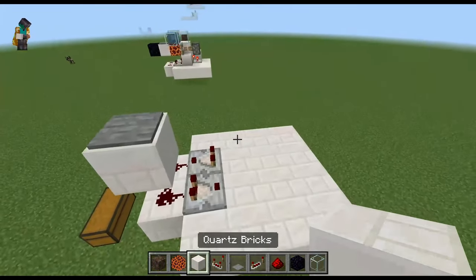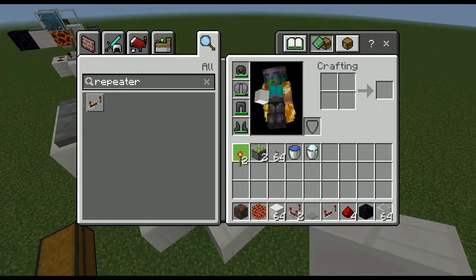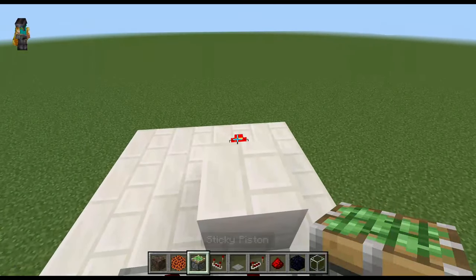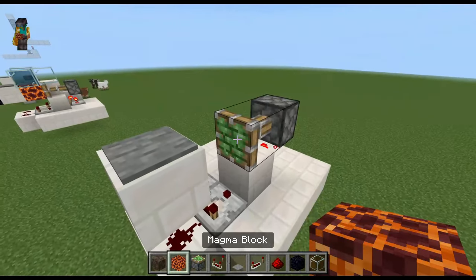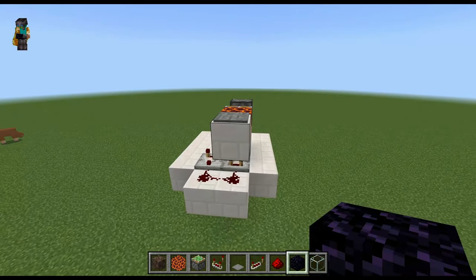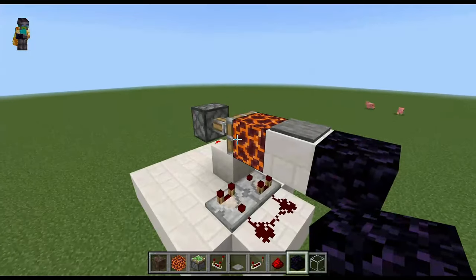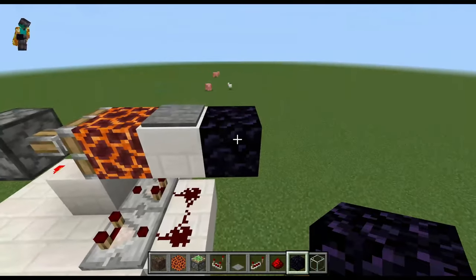From here, grab a block and place it one in front of the first comparator on the right side, then grab a torch and place it on the back side just like that. Grab a sticky piston and place it on top so it extends — that's exactly what you want. We're going to place a magma block attached to that sticky piston, and then place one obsidian block on the other side of our pressure plate block. My design recently broke as the pistons keep pushing the block and breaking everything, so to fix that just place one immovable block on the other side of your pressure plate and on the other side of the magma block.